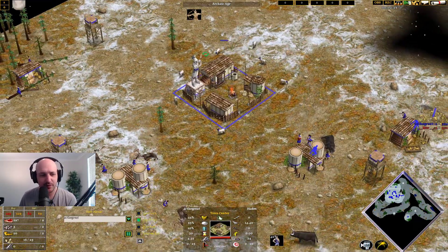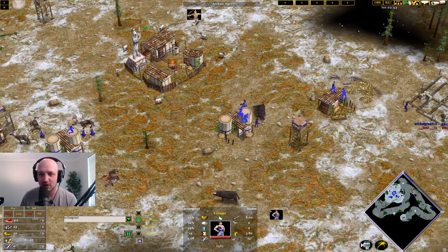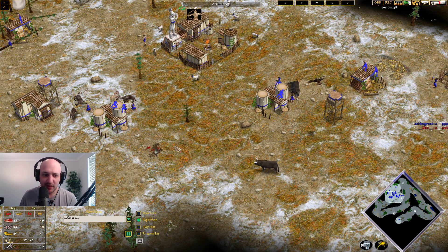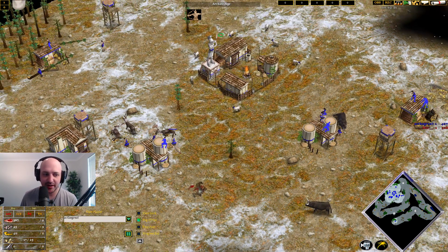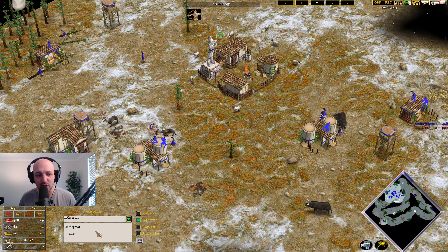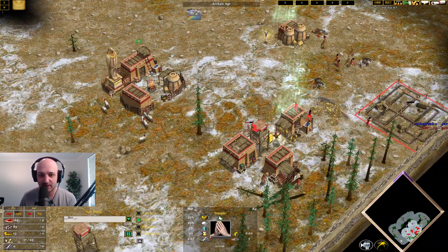Such as two villagers to gold straight away, food straight away into a second town center — a little bit stronger. AC the Great, on the other hand, looking like he's doing something fairly standard here: two villagers on gold, two villagers on wood, temple coming down. Very, very standard. The thing is, it's kind of hard to know what your opponent's doing this early in the game. But if you have a good idea of what your opponent's going to do, you can be going for incredibly strong metagaming strategies such as fast three town center builds. You don't know what Moor's doing unless you scout him out.